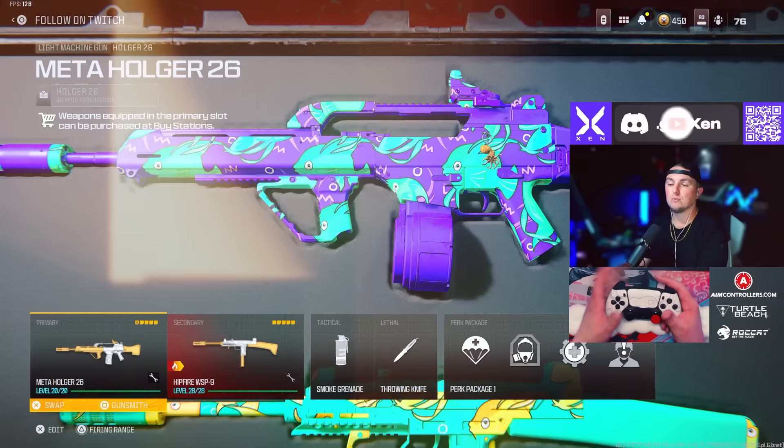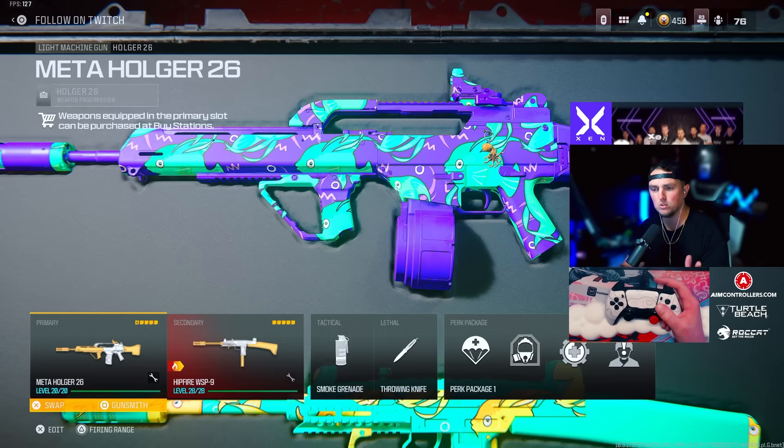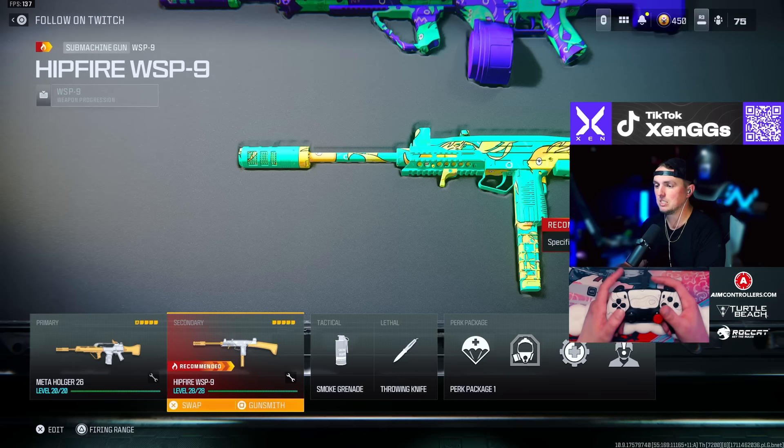For this first set of loadouts I've got the Holger 26 LMG, which I'm absolutely loving right now. There is a conversion kit as well, but this is just the normal Holger 26 LMG that I'm using for long range because it has very little recoil and very high damage. I've got this paired with the WSP9.